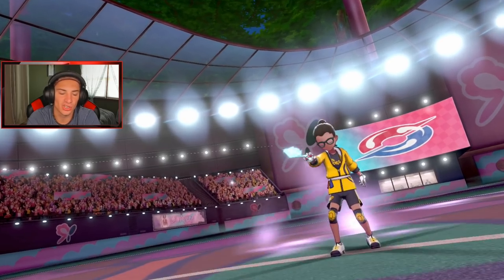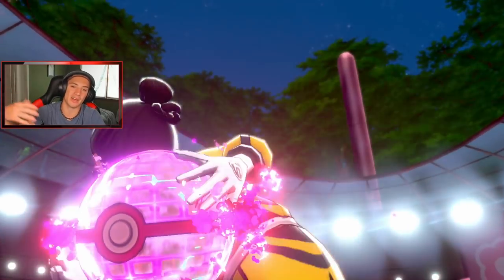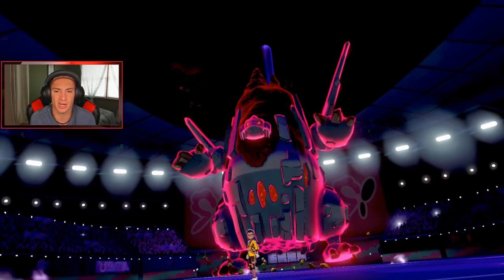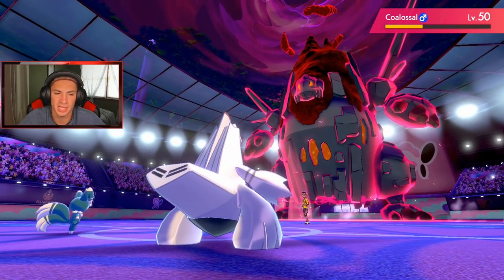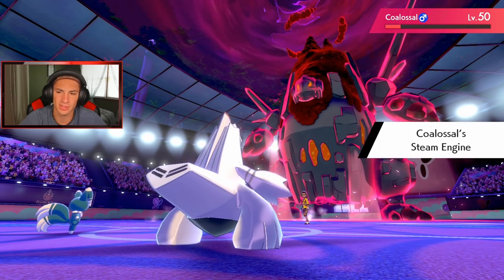I feel like I should have gone into Charizard — if he ends up Dynamaxing I should have. I could Ally Switch this turn. I hope we can outspeed this Coalossal. If it's Steam Engine boosted, probably not, but Expanding Force might pick up the KO. I can Ally Switch next turn, Dynamax, and potentially sweep with Charizard. Aqua Jet comes out — saw that coming. That's a good amount of damage, but we're definitely taking out Coalossal.